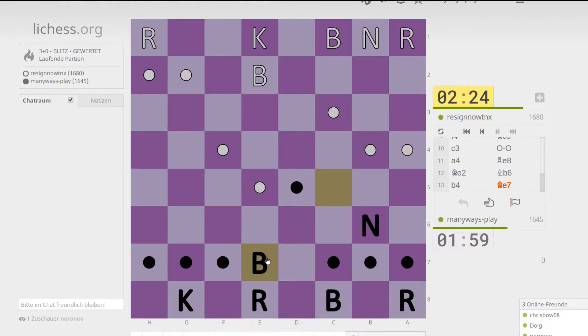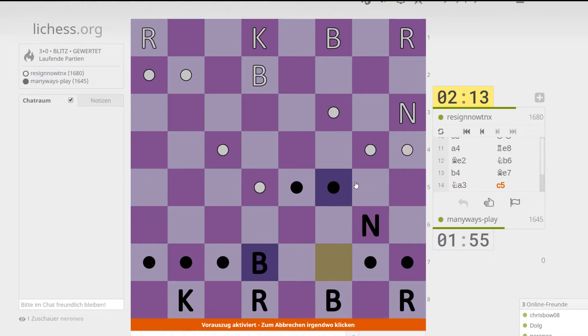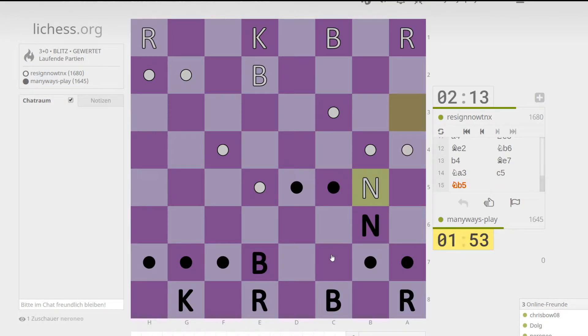Where to get with that Knight — I want to open the file or the way for this Bishop here. Where can that Bishop go? It probably has to go back quite a bit, yeah, probably in front of the Rook. It does feel a little like playing blind chess to me, but we'll see how I manage in the long run. Perhaps I can do this.